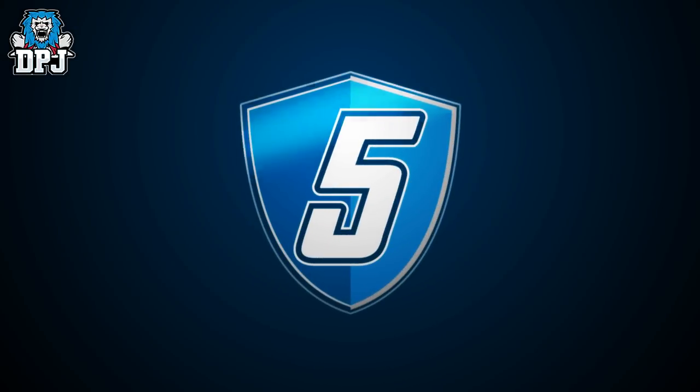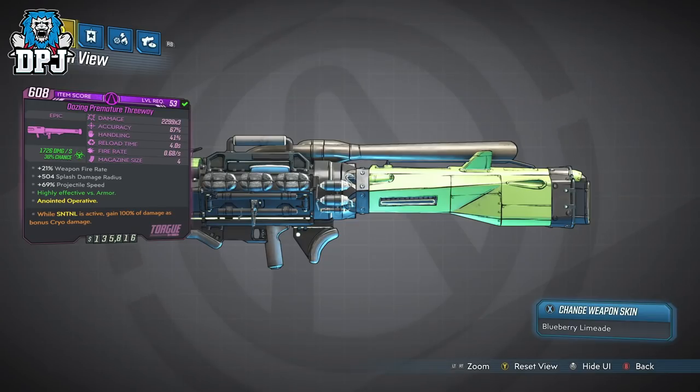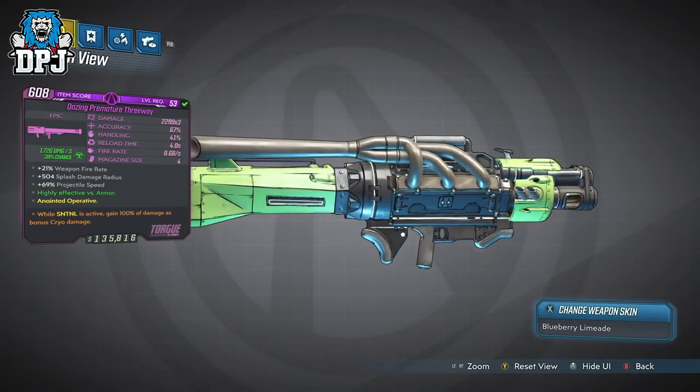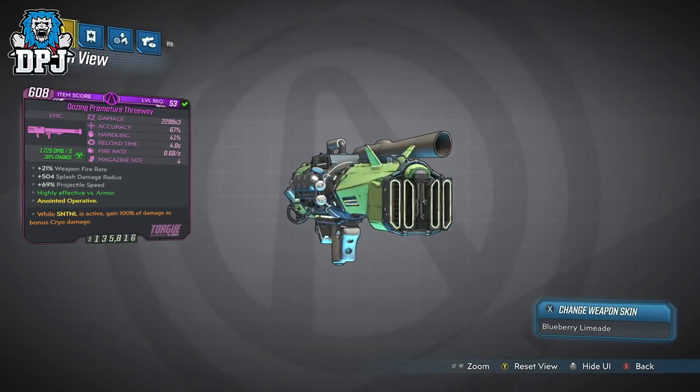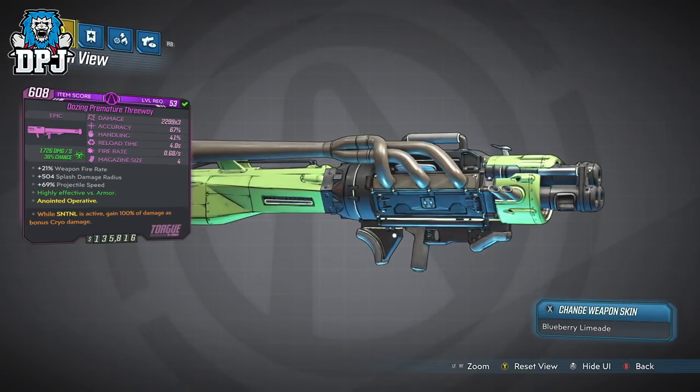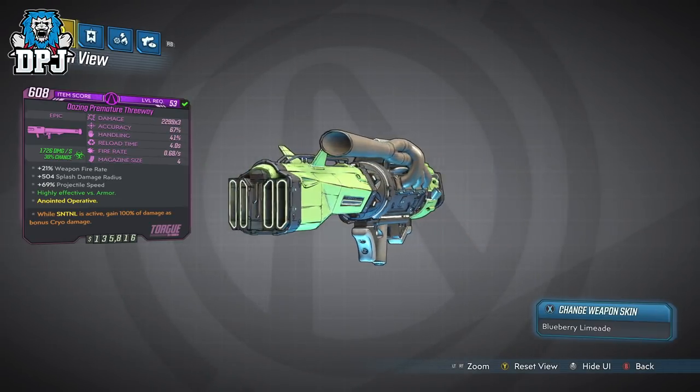So let's get into it guys, starting with the 3-Way. Now this Torg launcher is one I've kept for a while in my bank waiting to test it. When I did, I was surprised actually how good this thing is. My variant's damage output isn't the best by a mile, but don't let that put you off — this is still quite a monster.